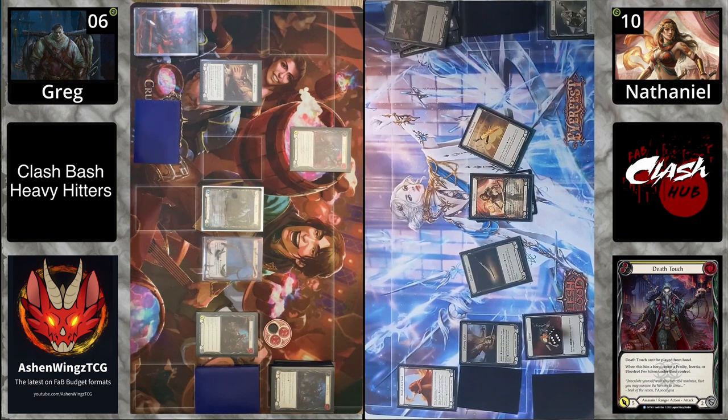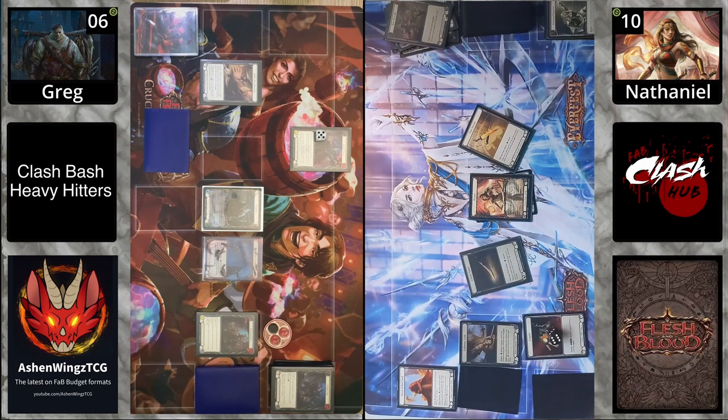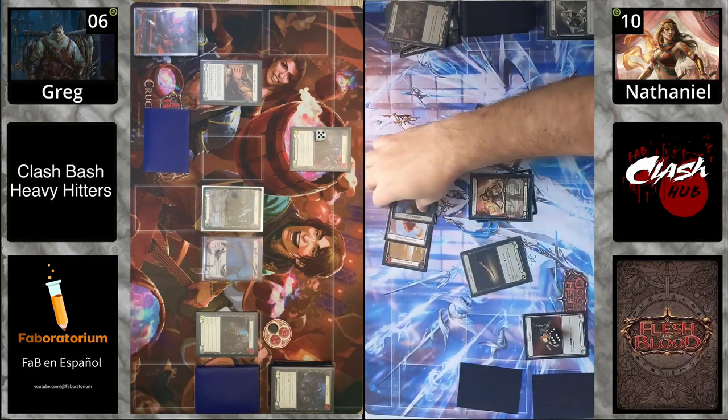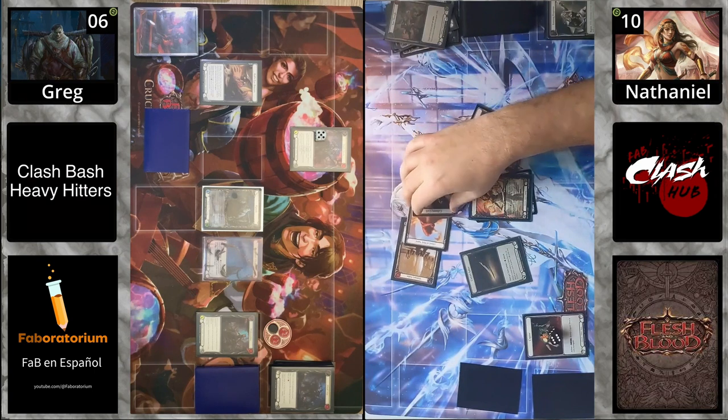Coming in for five with Death Touch — you have to block this. There's no way at ten life you let this through. Riptide is at six — riptide has damage that can just ping you out. You don't want to lose seven to this Death Touch, you've got to give two cards or a card and two pieces of armor. We're hitting the late stages, so now is not a terrible time to use armor — blocking five.